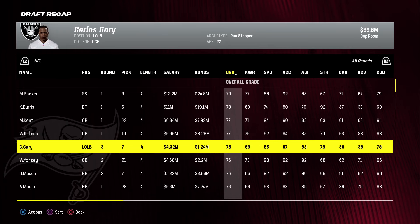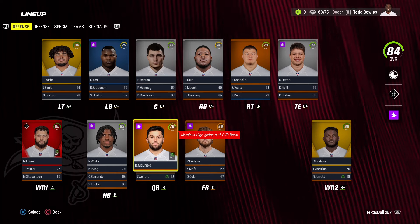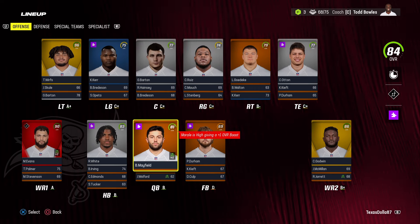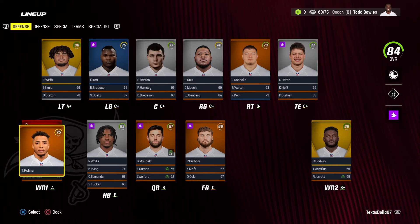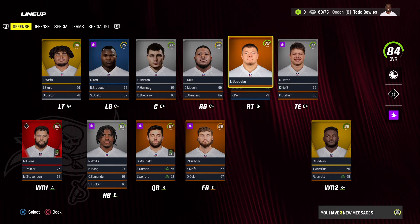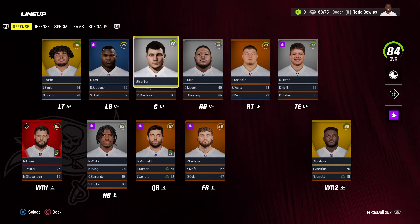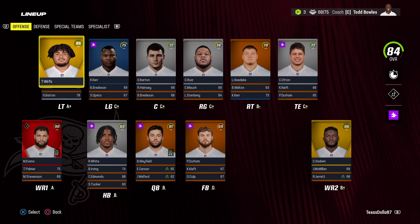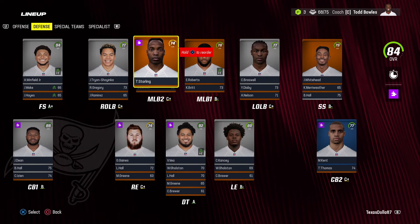The number one pick in the entire draft was a left tackle by the Patriots at only 74 overall. Highest in the whole class is 80 overall. Starting lineup for season two: Mayfield at quarterback 81 with normal dev — sticking with Falcons offensive playbook since we made the playoffs. Rashad White 83 with star, Mike Evans 90 with X-factor, Trey Palmer 75 normal, Godwin 86 superstar, K-Dot 77 star, Gadecki 79 normal. Ruiz at right guard 74 star, Barton 77 star, Kerr drafted as second-round center 75 hidden dev starting at left guard. Tristan Wirfs 96 superstar.